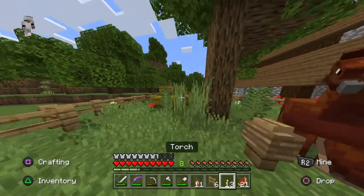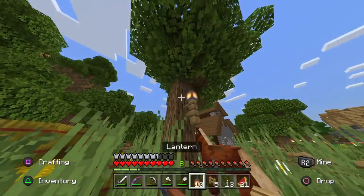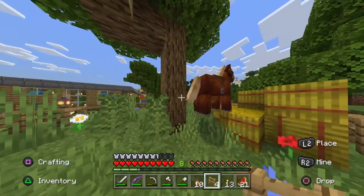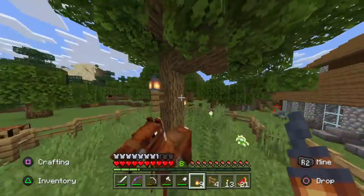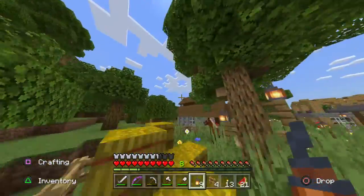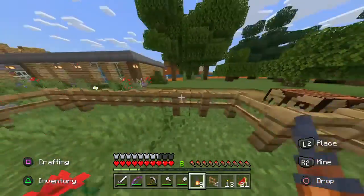I want to put one on the tree just so it has a little bit of light in the center here so nothing spawns. This is sort of what I wanted to do over there — I would have done a few more on the tree over there. Wouldn't this have looked so much nicer instead of that little tiny one? But you know, I'm happy with it.